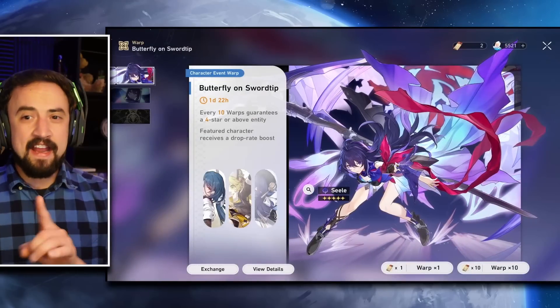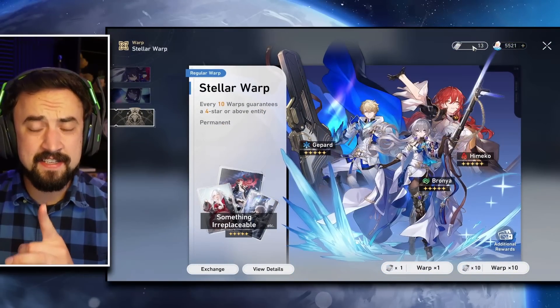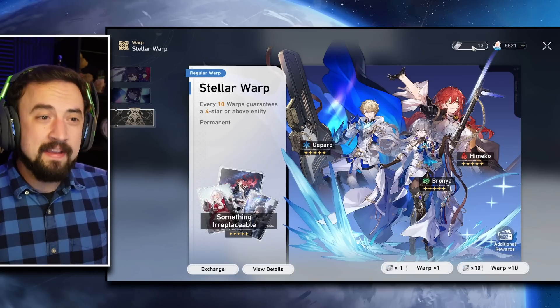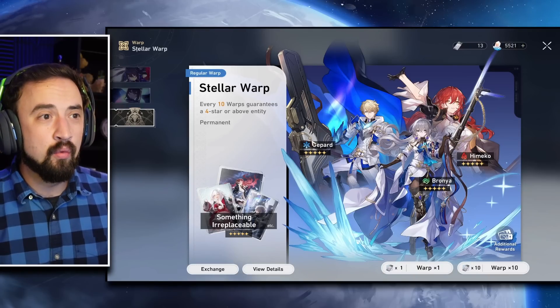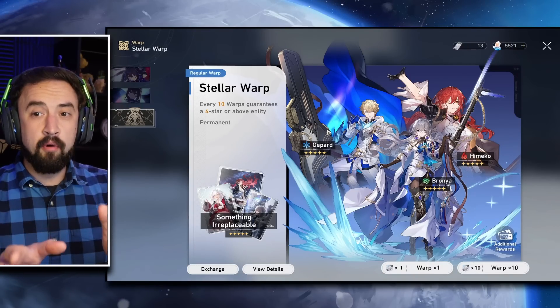Let's jump into the banners, and we're going to end this video by pulling on this banner, because I got 13 tickets. This snuck up on me — I didn't realize I had 13 tickets, but we're going to do some pulls because that's fun. Let's actually address the Stellar Warp first. Here's the deal with the Stellar Warp: every time you get tickets, just go pull.